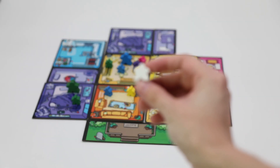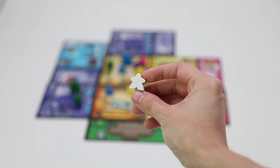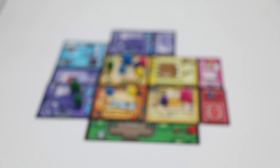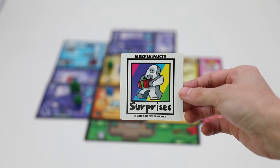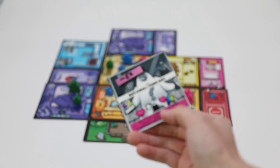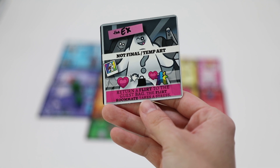These aren't all of the guests though. When a white Meeple is pulled from the guest bag, it's a surprise guest. Instead of adding that Meeple to the party, draw a surprise card and see what happens. Surprises mess with the party in both a good way and a bad way. Now, let's keep in mind the objective of the game: for all the roommates to make it through the party without stressing out.